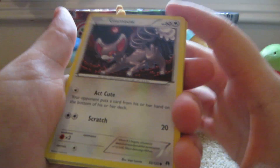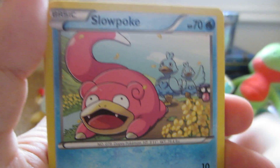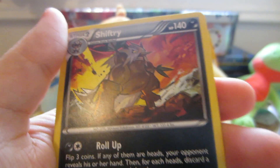Here we have Glameow, Spritzee, Shinx, Slowpoke, Phantump, Max Potion, Bayleef, Sudowoodo, Trubbish Reverse which is a common, and the rare is a Shiftry Non-Holo. Gotten a lot of these.